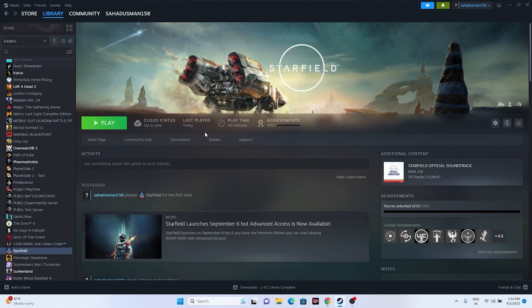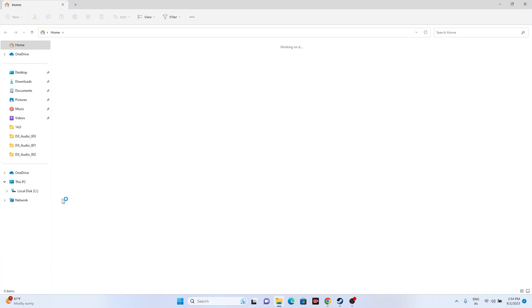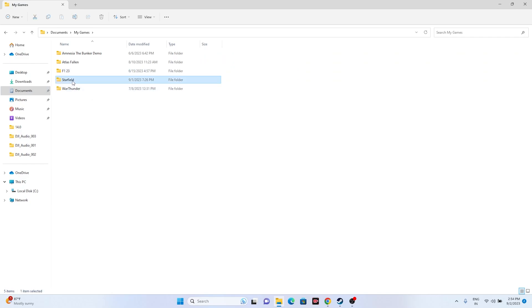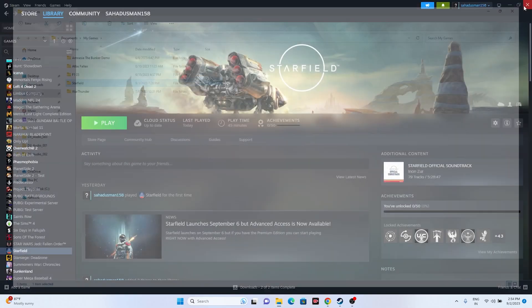The next fix is to delete the saved game files. Open File Explorer, go to This PC, then Documents. In My Games you will find the Starfield folder. Delete it — keep in mind you will lose all your progress, but just delete it. Once deleted, close the folder and try launching the game.